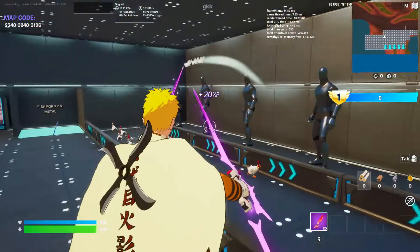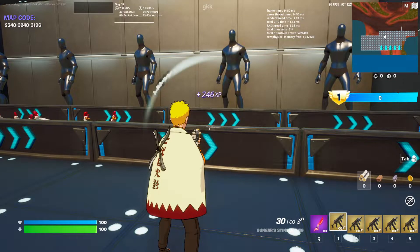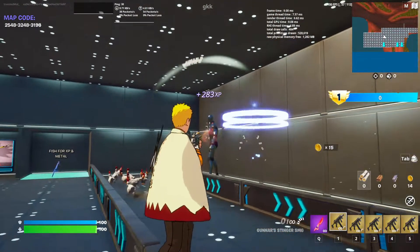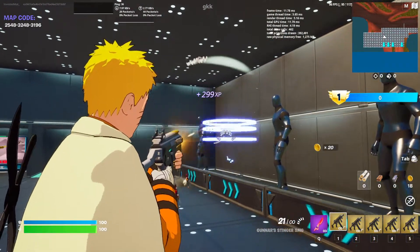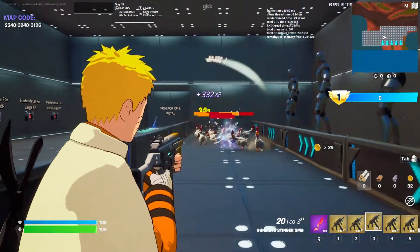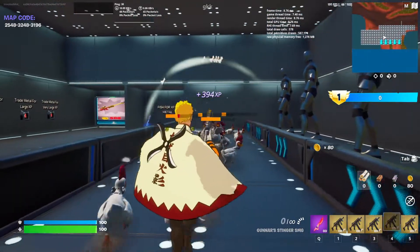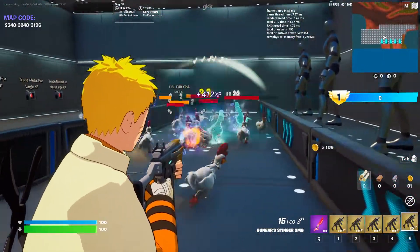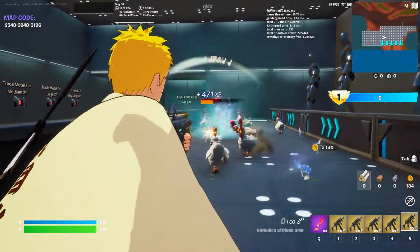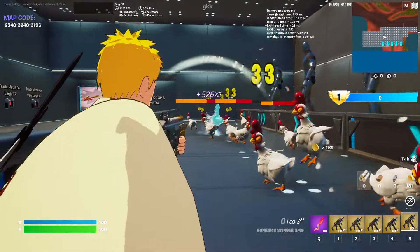Now I'm gonna go get a gun so I can kill these chickens and stuff for more XP. I'm not getting as much XP, but you guys should get tons because I already did this this morning. So if you guys haven't done anything yet, you'll probably be getting lots of XP. You can just nail through chickens and stuff, and you're gonna need this for gold and then you can buy XP. All you have to do is shoot a gun and you'll get XP — it's pretty good.